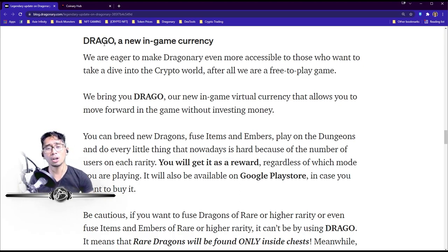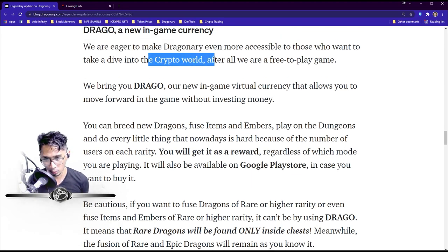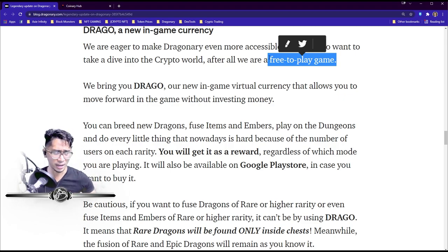Now let's talk about Drago. Drago is a new in-game currency — they're eager to make Dragonary more accessible for those who want to dive into the crypto world. After all, it's a free-to-play game, though honestly since launch it hasn't really felt like that — you get three dragons and once they're leveled up there's nothing else to do except grind for embers. But now, Drago changes everything.